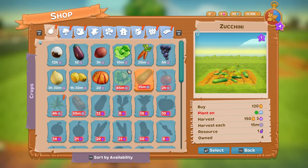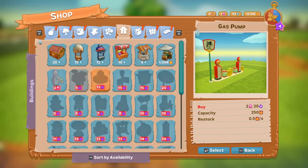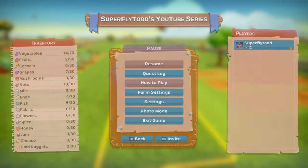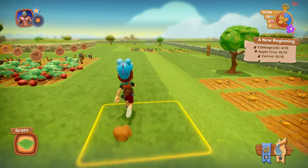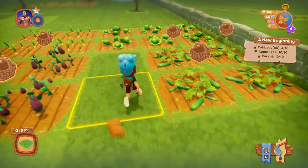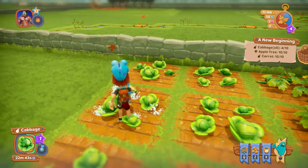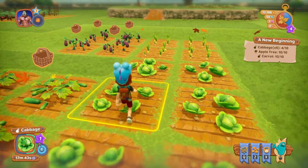That gas pump is going to require two ribbons, meaning two completed quests. We only have the one quest right now, and we're waiting on six more cabbage, which we can water to take some time off. We'll probably get those harvested next episode.